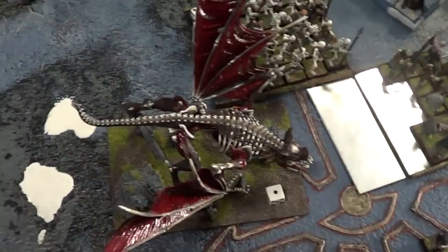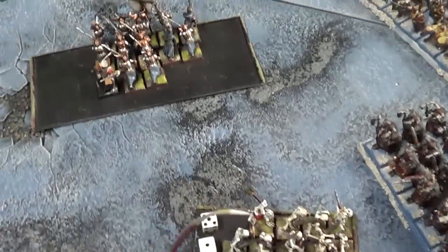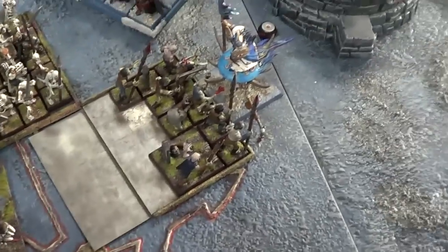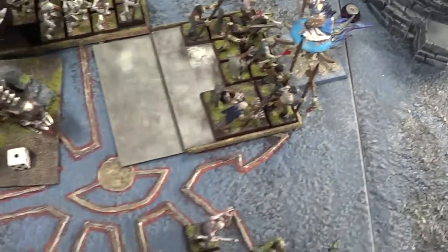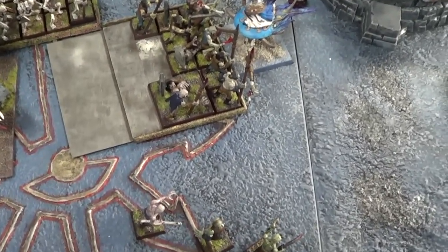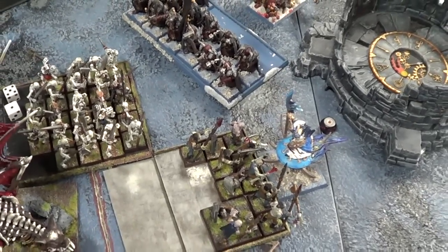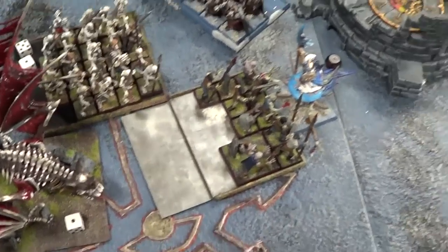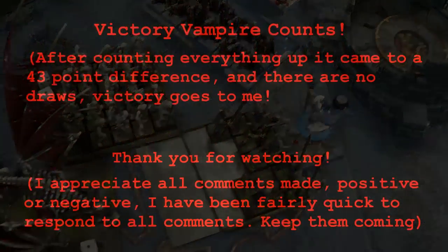Vampire Counts turn six: my Terrorgeist flew over to his General. I charged the flank of his Dogs with my Skeletons and charged the other Dogs with my Grave Guard. I screamed at his BSB doing three wounds but he made all three with his four-up ward saves — he has one wound left. Skeletons did one wound to a Dog; he did three wounds to my Zombies. I beat him by one due to the Musician and he stood there. We tallied everything up and it's a difference of just 43 points in my favor — it's a draw. It was a great, bloody game with things being taken off from turn one.